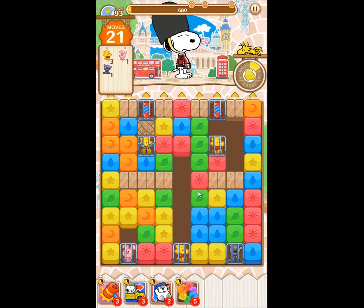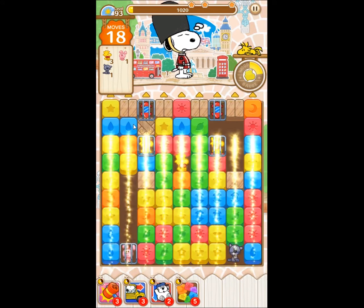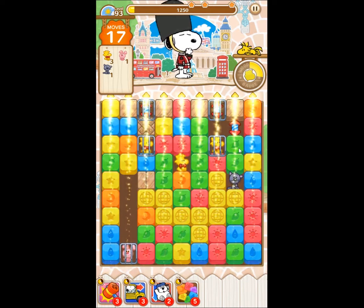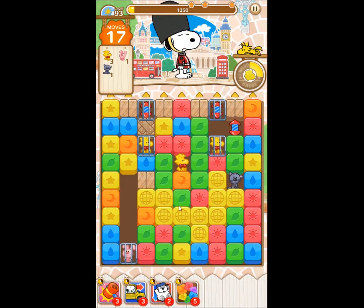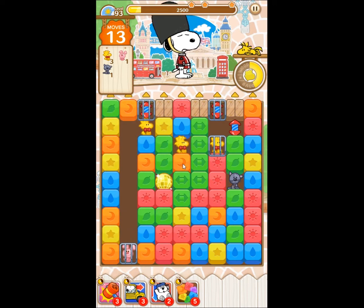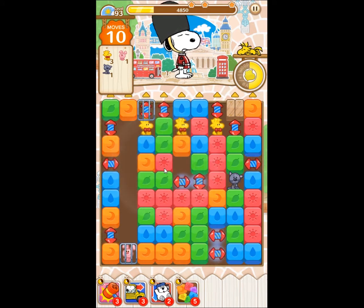Let's work our way from the bottom to the top. In this kind of level, always when you have the chance to create a vertical line blaster, create it — it's a huge help here. This combination is probably also a huge help, at least when we are lucky to get a horizontal line blaster here. Let's see — yeah, we got lucky.